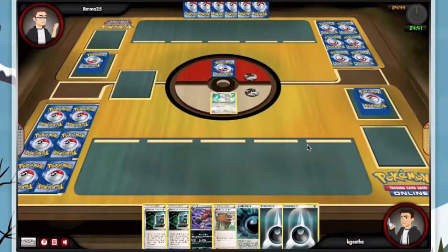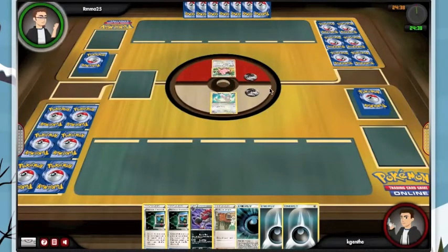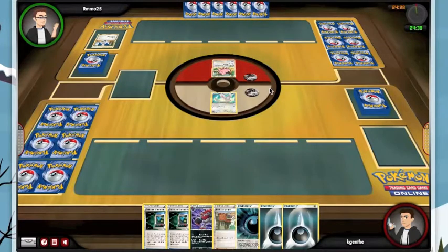We have a mediocre start but I'm happy I have a Juniper. He's going to go first and we're going to see a Cleffa, which isn't super helpful. I really don't want to Juniper away three of my eight dark energy. Definitely called it on the Feraligatr, but I'm not certain what else he could do. He's going to Eek — must not be happy with his hand. He will wake up.